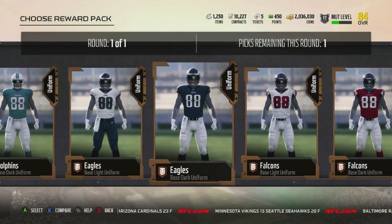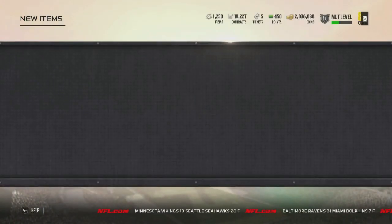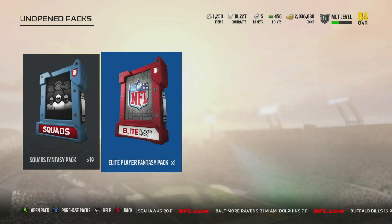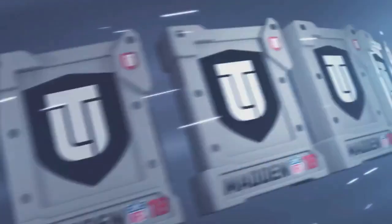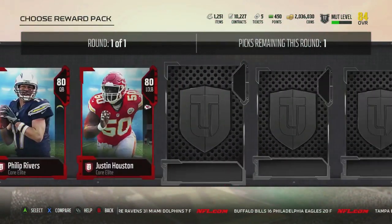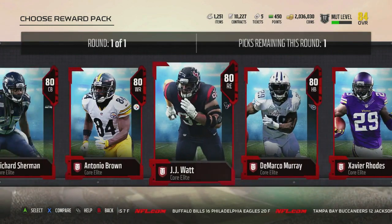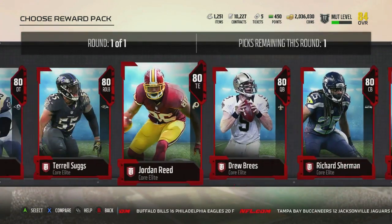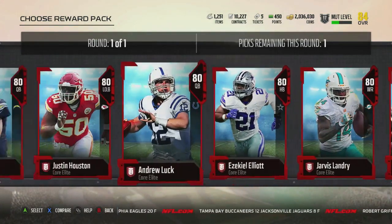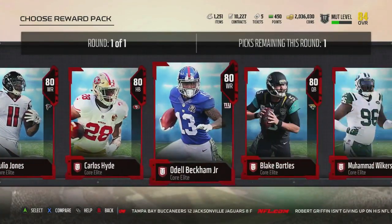After the uniforms, you get squad packs — basically player packs to help build your MUT squad. Players are auctionable and tradable, so if you pull something great you can keep it, sell it, or trade it. You also get a 180 overall elite to start, one popular player per team. None of these would start for me at this point, but we selected a 49er since we're Niners fans.